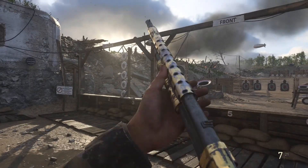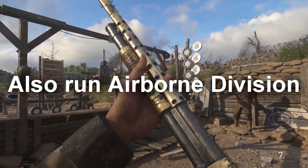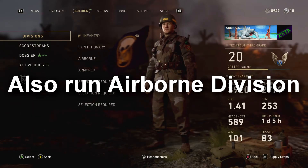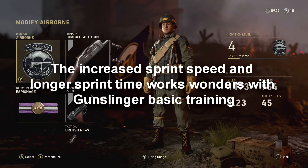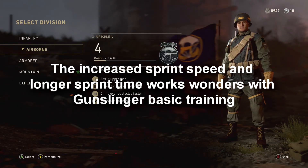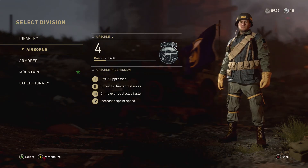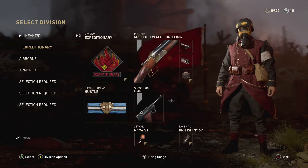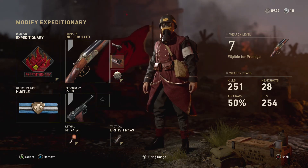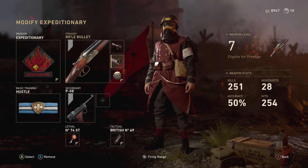I'm also going to recommend you run hardcore domination. You're not there for the score streaks or the win — I hate to say that, it's always good to win — but the range gets extremely buffed on all shotguns in hardcore. The combat shotgun wasn't as hard, but it got really difficult when I got to the double barrel shotgun. If you run gunslinger and sprint into somebody, they have no chance as long as you land at least a pellet.